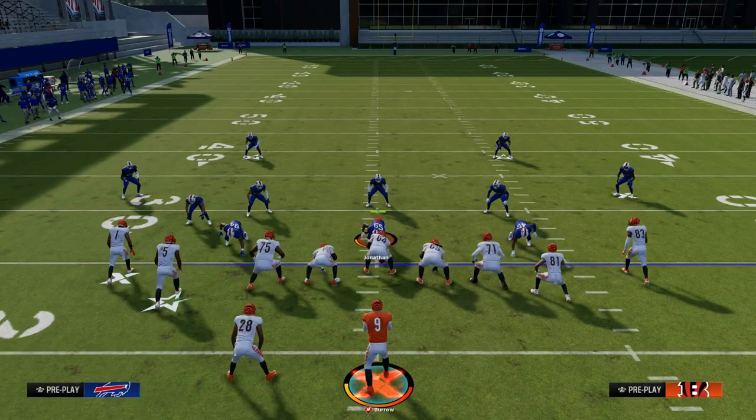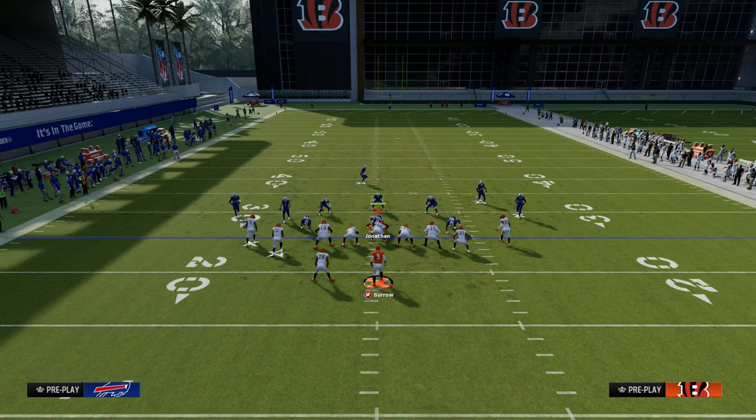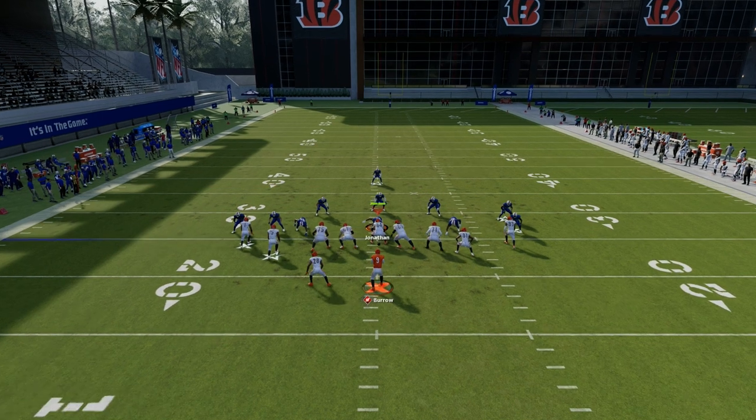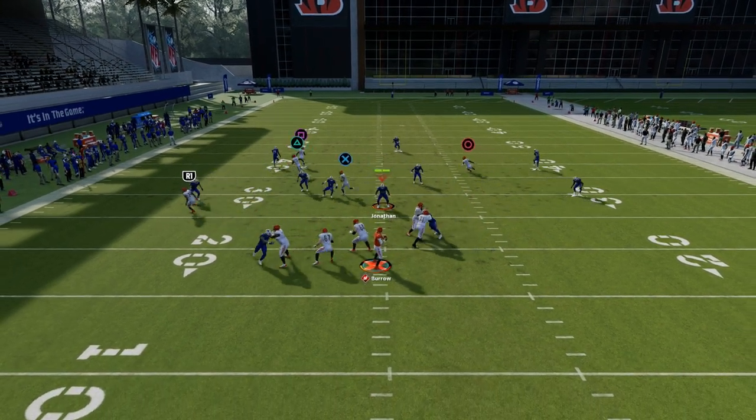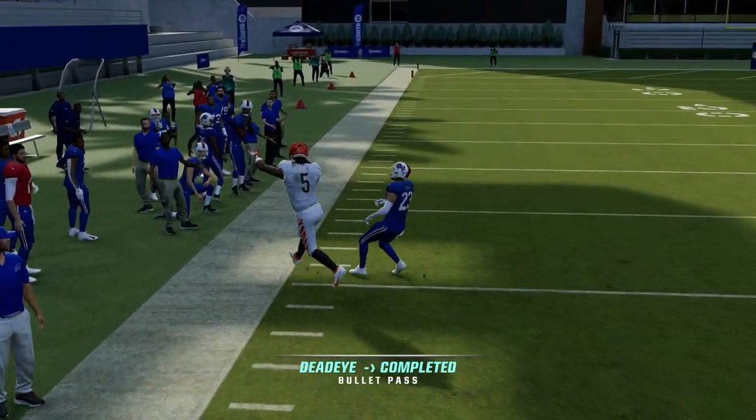There's really nothing they can do to stop this. I will show you one little adjustment that they can do to try to counter this a little bit, but I truly think this is the most powerful play in Madden because there's not a whole lot in this game that is going to consistently guard this corner route. As you can see, against cover three, I'm able to throw it.